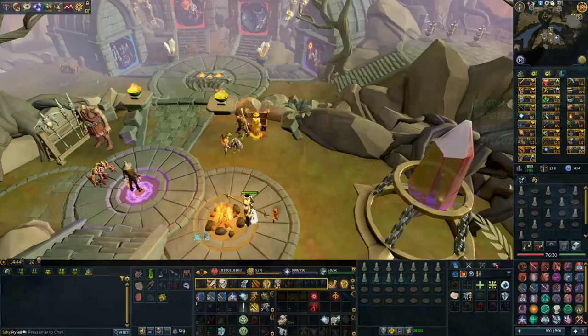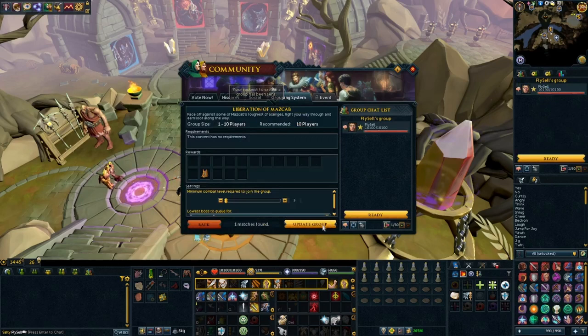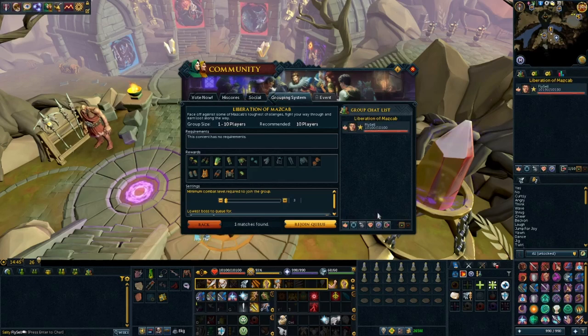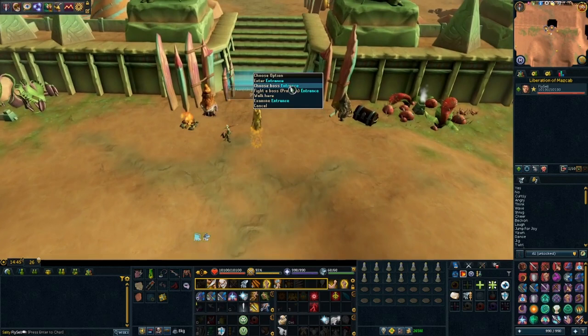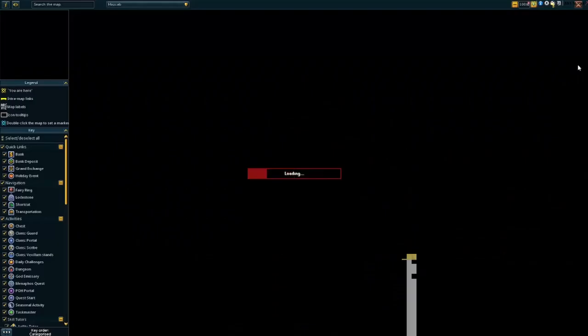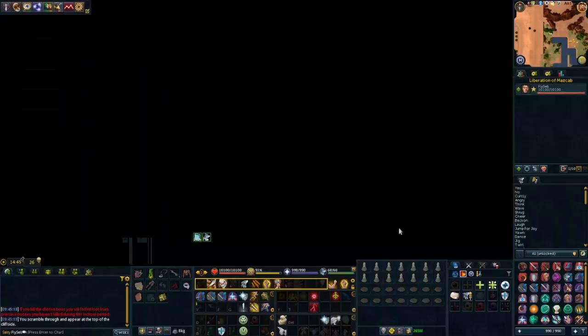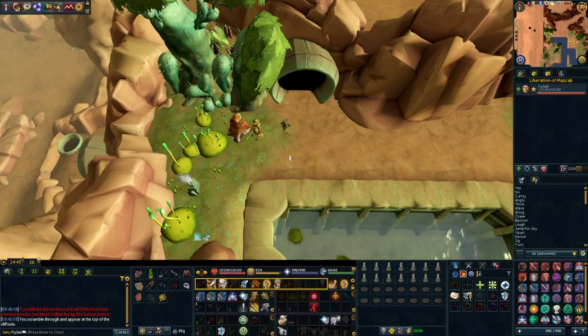Now that we've gone over the basics, let's get a little more complicated. We're going to get to the best bank in the game. So first we have to create a group, then we'll adjust it, set it to Liberation of Mazcab, and teleport. We're going to right-click this portal and choose Yakamaru — we're not about to go solo it, I promise. If you don't have a Beastmaster kill, you can't access the bank. The only thing you'll miss out on is potentially cooking or firemaking training. Just go down to the south; you can still buy your potions. But I like this one because it's instanced and I can light a fire.